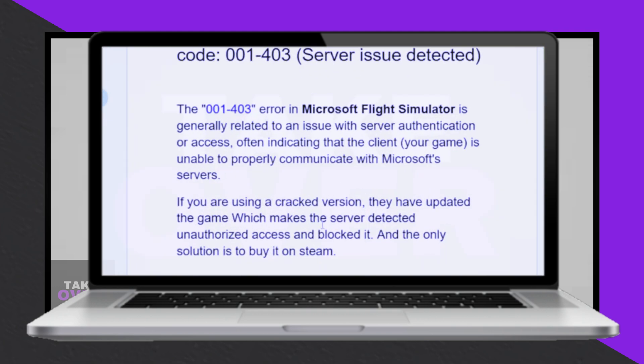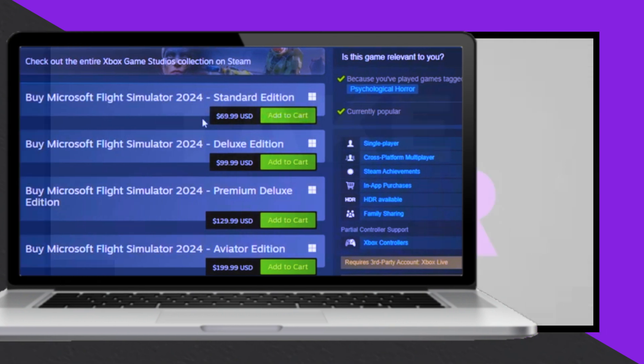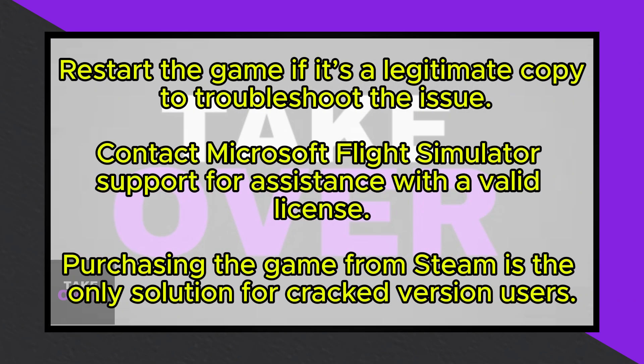Features such as real-time weather updates, live air traffic, and photorealistic terrain streaming require seamless server communication, which cracked versions fail to maintain due to missing or faulty license checks.